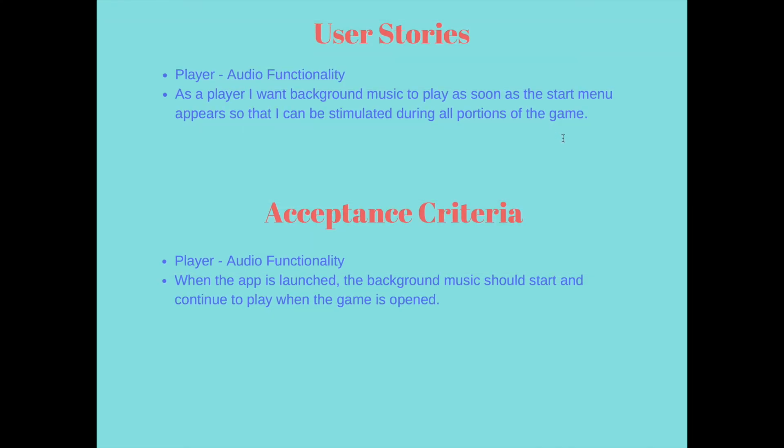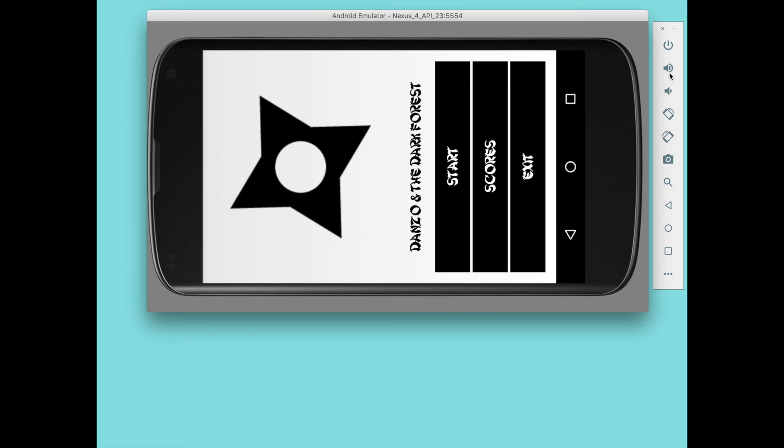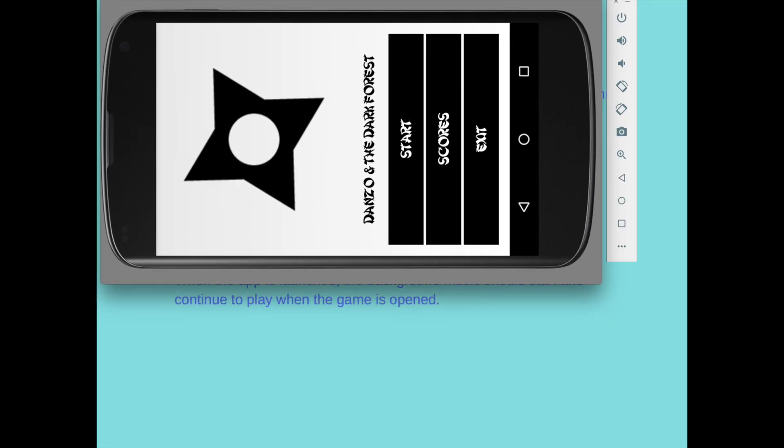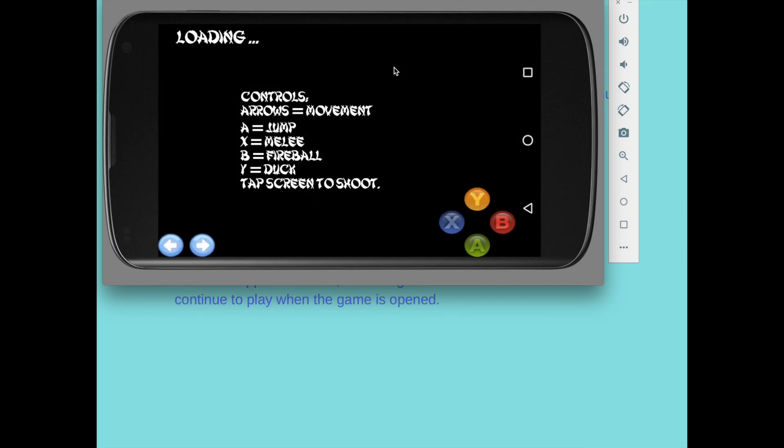For my next user story, I have: as a player, I want background music to play as soon as the start menu appears so that I can be stimulated during all portions of the game. The acceptance criteria is that when the app is launched, the background music should start and continue to play when the game is opened. I'm going to turn the sound up and open up Danzo — you can hear the start menu music playing, and you can even hear it while it loads.